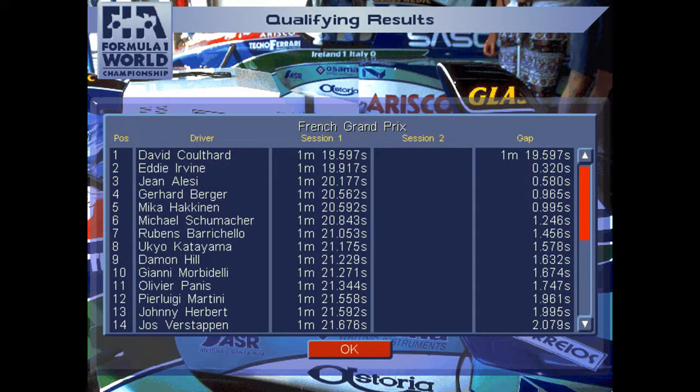That still left me three tenths of a second behind David Coulthard — though DC was not actually in this race, he was replaced by Nigel Mansell; we'll talk about that. DC was on P1, Johnny Herbert in third, then Gerhard Berger with a Ferrari lockout of row two, Häkkinen, Schumacher all the way back in P6 — 1.2 off the pace. Then Barrichello, Katayama, Damon Hill in P9 — 1.6 off the pace — and Johnny Morbidelli, Olivier Panis all on the first page of the timing sheet.